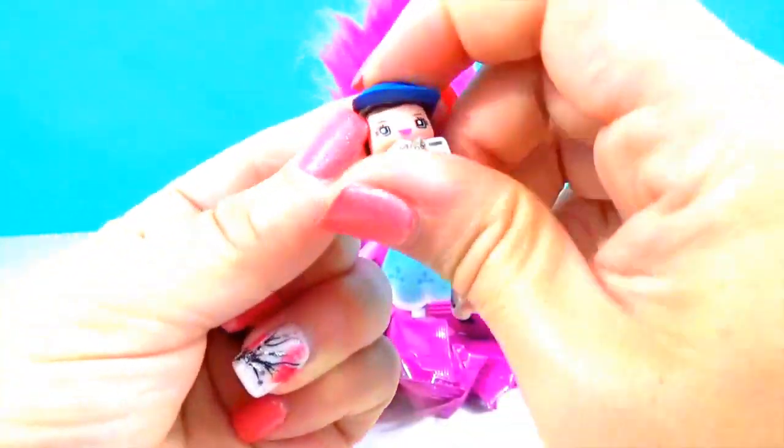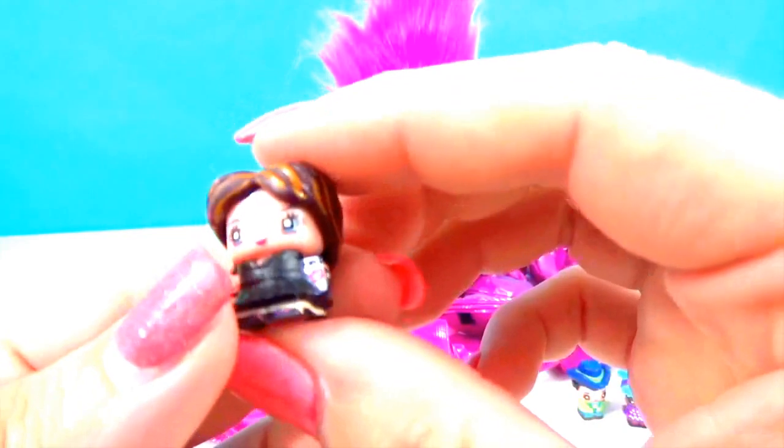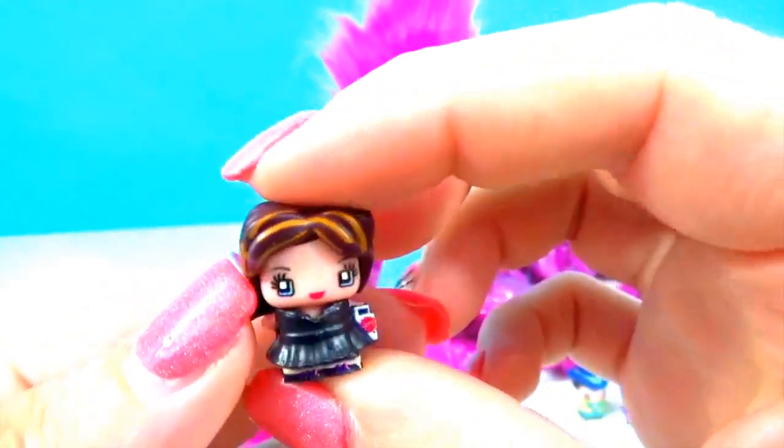This one here is Golfing Girl with her cute little golfing outfit and her little sun visor so she doesn't get sunburnt. This one here with the fancy hair is the Mattel shopper. She is ready to shop — she's got her little purse and she is ready to play at our video arcade.